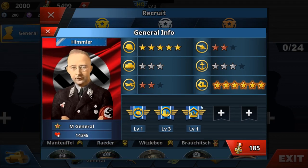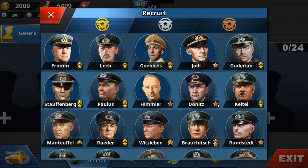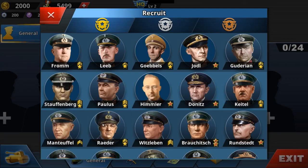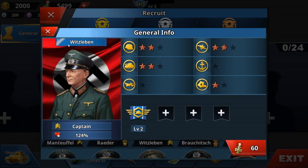We also have Paulus — the man who messed up at Stalingrad — and Heinrich Himmler. The only thing I remember about Himmler is that he was given the opportunity to command the Eastern Front and he lost entire divisions. Then we have Dönitz, Keitel, Manteuffel, Raeder, and a few others who could use some better Photoshop work on their portraits.